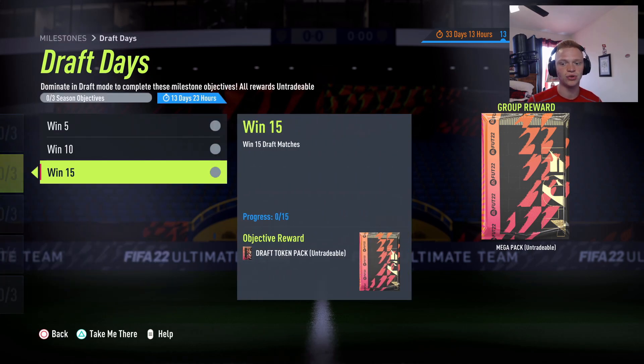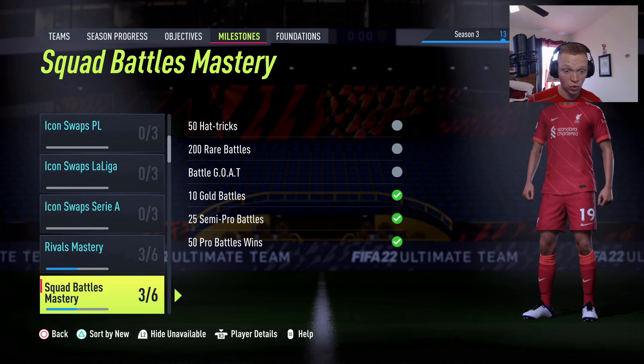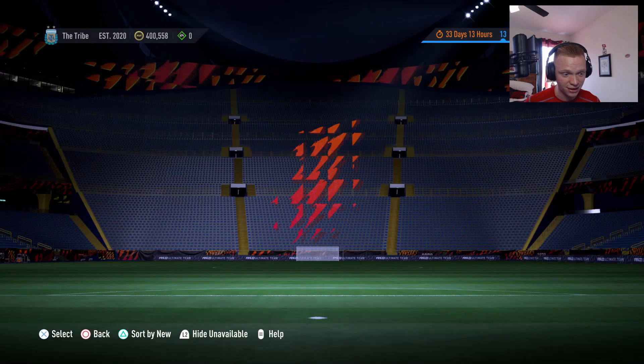They also have this same milestone structure in Draft. You can use your draft tokens from the other objectives to enter draft. If you win 15 draft matches in the next two weeks, you'll get another draft token pack and a mega pack on top of that.